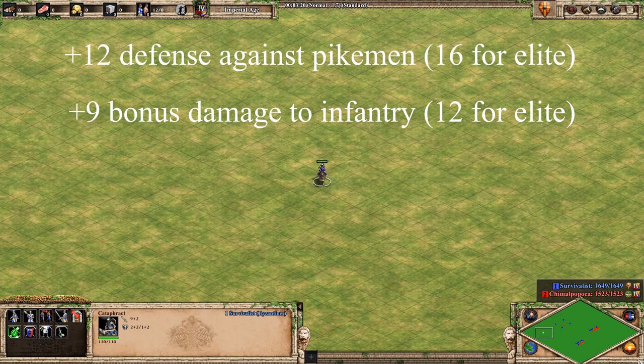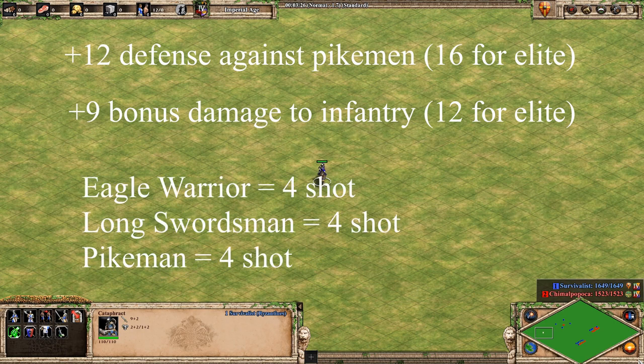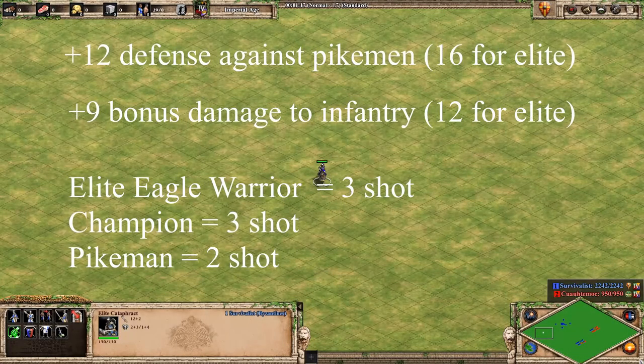This allows them to dish out 20 damage in the Castle Age and 26 damage in Imperial Age. In Castle Age, Cataphracts 4-shot all 3 infantry. If the Aztec player doesn't have plus 2 armor, they actually 3-shot the pikemen and the Eagle Warriors. In Imperial Age, Cataphracts 3-shot champions and Elite Eagle Warriors, and they actually 2-shot pikemen. In addition, the trample damage brings some of the Eagle Warriors and champions down to 2-shot range, so the Cataphracts actually get stronger in bigger battles.